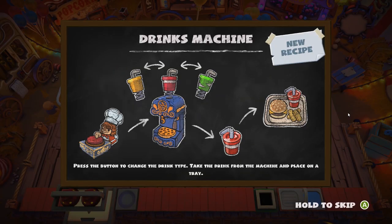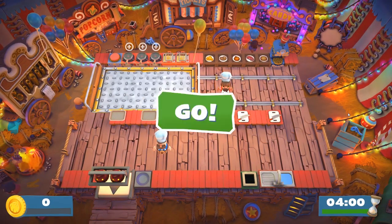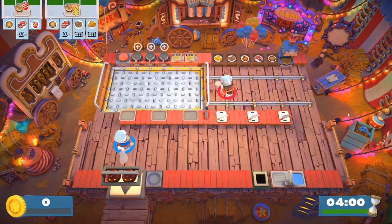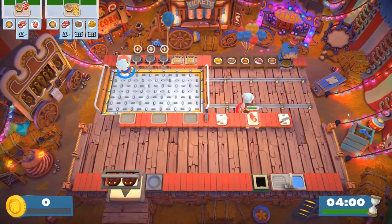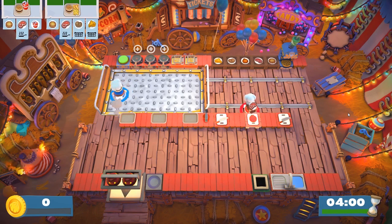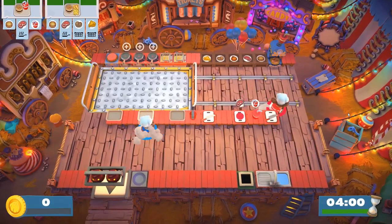What will this be? I think it's burgers and things — drinks! Smoothies or something? Press the button to change the drink type. Take the drink from the machine and place on a tray. So the tray thing, but this time with — okay, so it's frying, burgers. How do you move that? There's a button. The button is for drinks. I think we need a red one anyway.